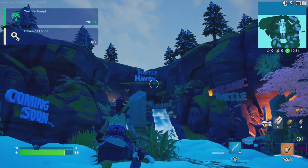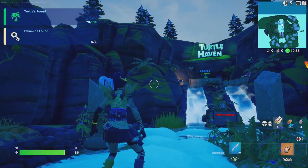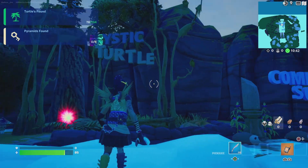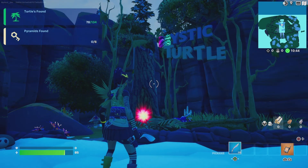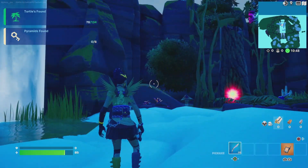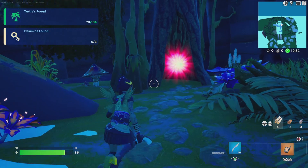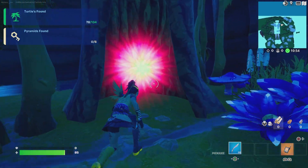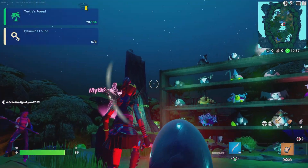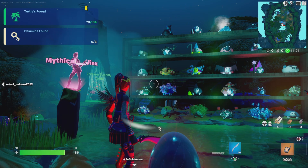Hello everyone! Mystical Jinx is here yet again at Turtle Haven! We did all the babies — we're not doing vocatics just yet. There were other turtles added to the other worlds: two in Mystic and two in Dreamy. This is the tutorial for the Mystic ones — Treehugger Turtle and Kappa Turtle. Obviously they're in Mystic. We're going to be doing Treehugger first and then Kappa. Let's begin!